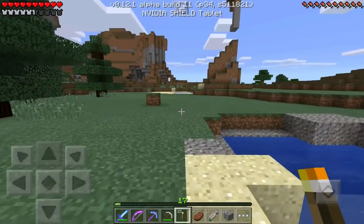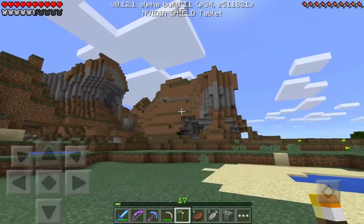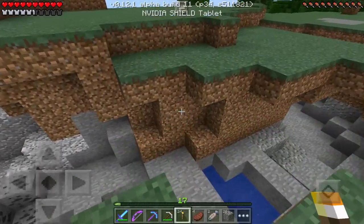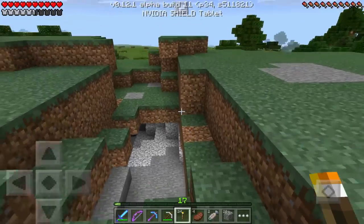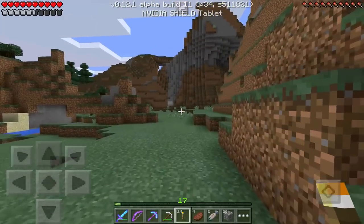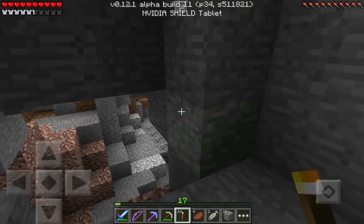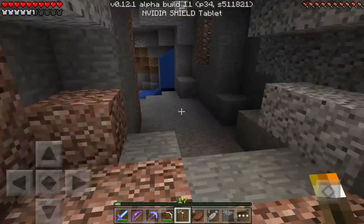I think that may be a cave over there. The spawner is somewhere over this way, but it looks like we've got a little bit of a cave opening over here. This is a massive cave — we can have some fun in this thing. Just got to pick a way to go down.